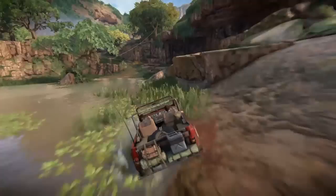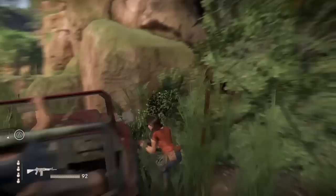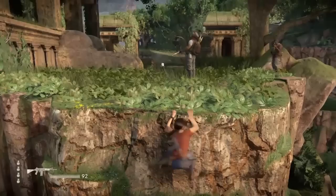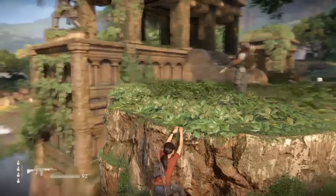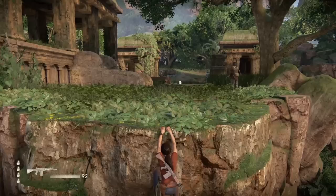Now moving on to all the outposts in the Chapter 4 open-world area. First one is the Lake Outpost. I find the best approach is driving from this direction and parking here — no one will see the car. I tried going down the rope slide and someone saw me every single time, so this approach is your best bet. Pull this RPG guy down first.